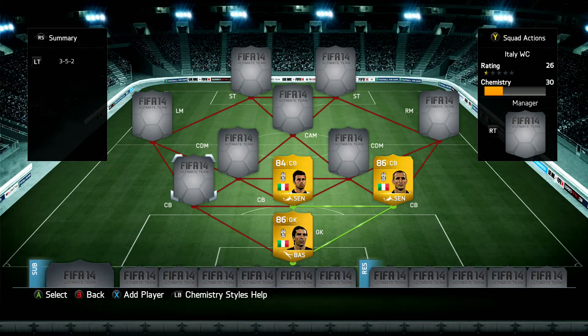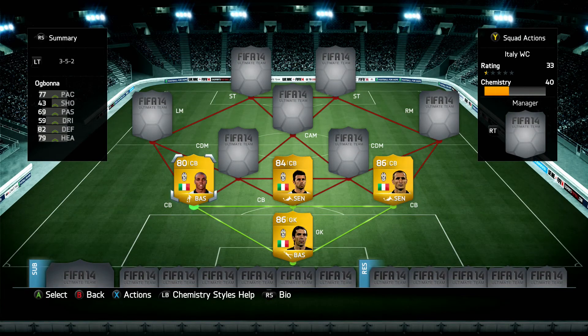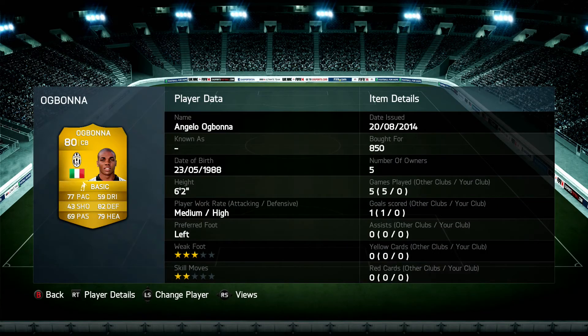Moving on to the final centre-back, it's gonna be Ogbonna — another Juventus player. 80 rated, so the lowest-rated player, but still for 850 coins this guy is a fantastic player. These three at the back get paired up many times — you can build some fantastic squads with them. Chiellini and Ogbonna are paired so many times. 77 pace, 82 defending, 79 heading — fantastic stats, and again another force to be reckoned with at the back.